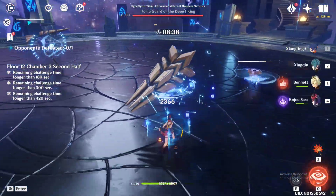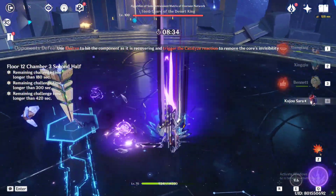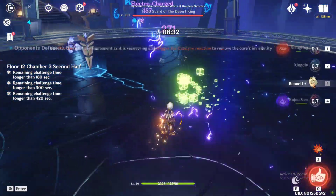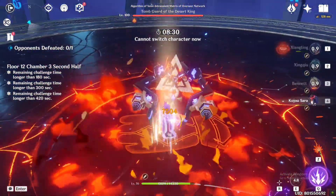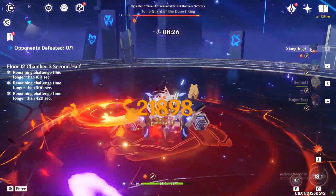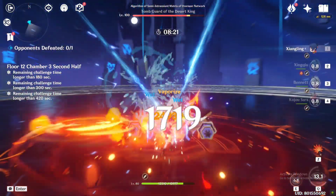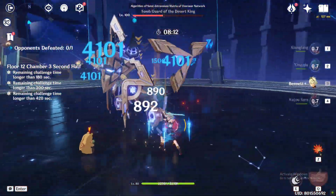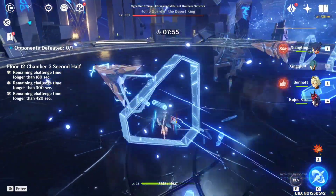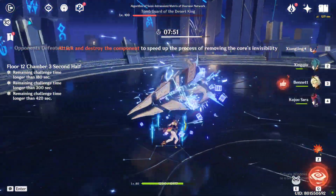The shooters are quite easy to dodge as their attacks are very predictable. After breaking the shooters, use electro on the core and that will paralyze the boss — this is the time to deal damage. Single target DPS are best here since there's only one boss. Xiangling, who is great in every situation, is also a great choice here. If you fail to kill it in the first try, repeat the same process to paralyze it and finish it off.